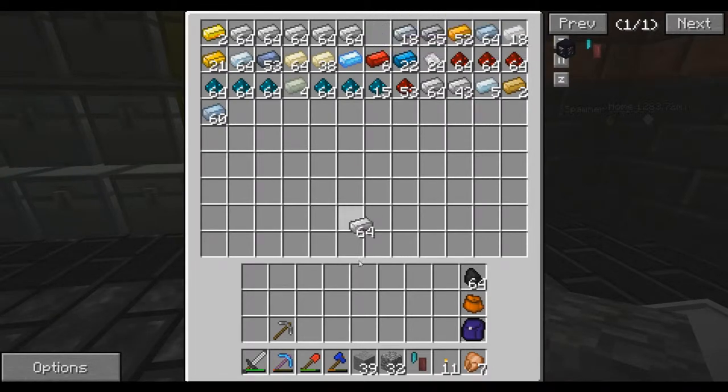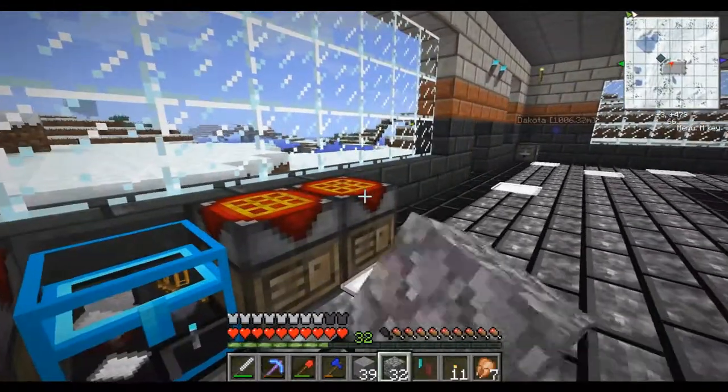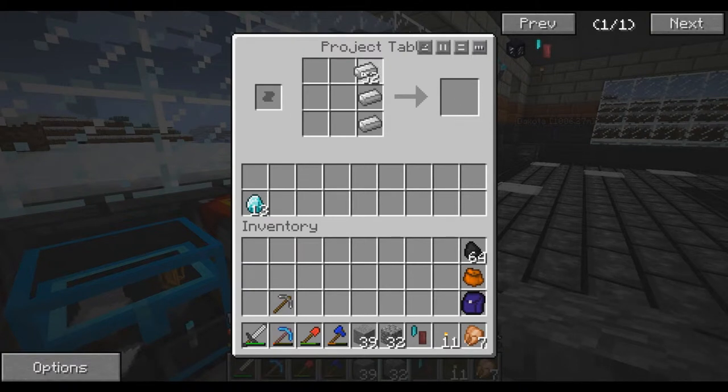The other thing I need is some iron ingots. I need 6 times 9 — 54. So we'll put 10 back here, and I'm pretty sure that's all I need to do what I need to do. We're going to make some dark iron ingots — some dark iron.